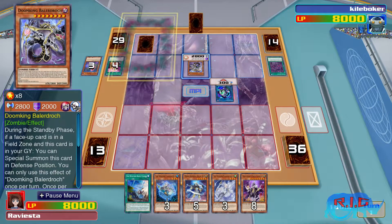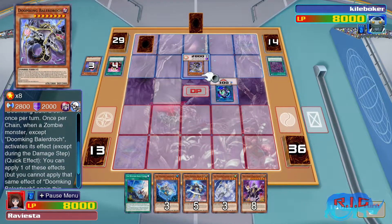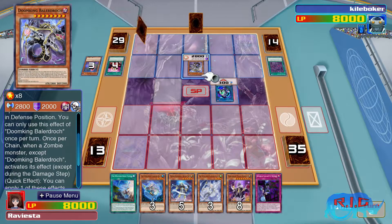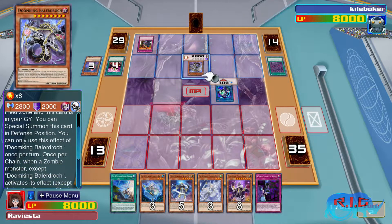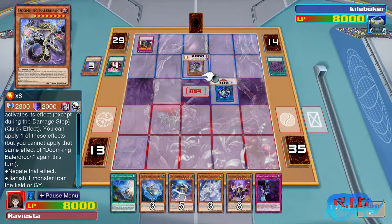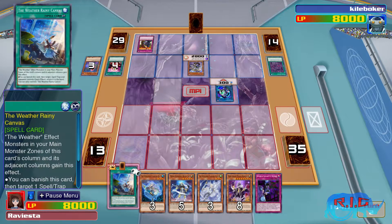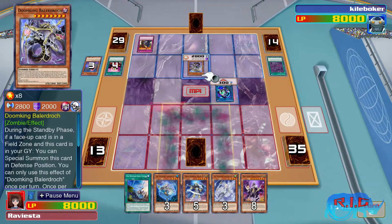This is going to be pretty difficult because we've got Doom King on the field, and I believe this thing can negate an effect once per turn. Let me do a quick look — once per turn, when a zombie monster activates an effect, during the damage step you can apply one of these effects: negate that effect, or banish from the monster. That's going to be rough. What I think I'll do is try and bait him into negating this effect, because it can only be done once per turn.